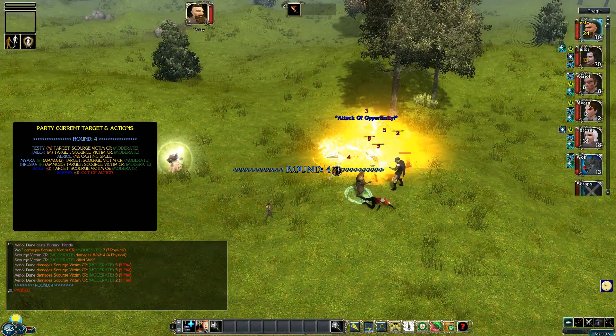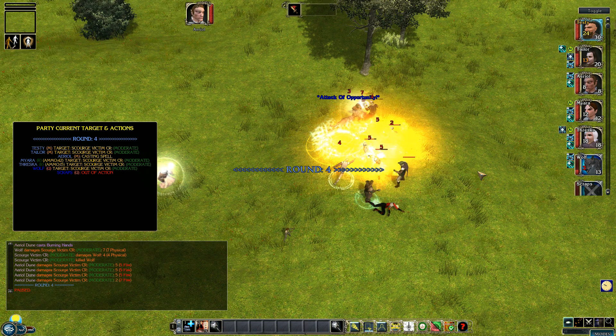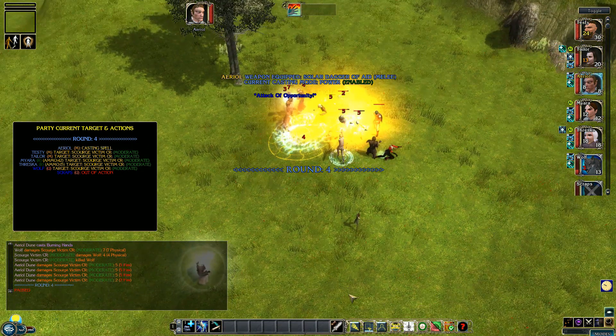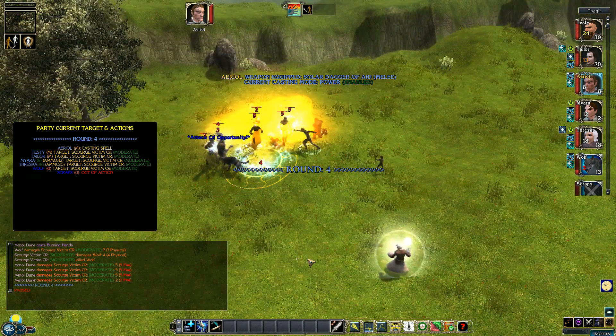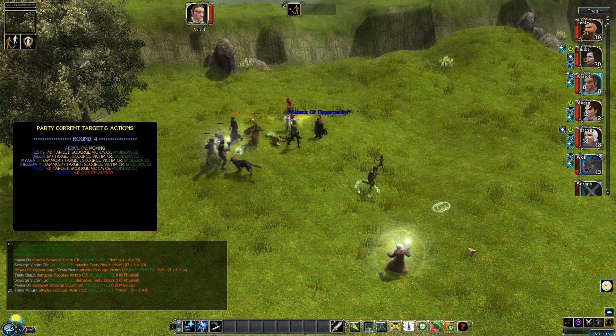That's probably as much as I want Ariel to do, because he's not very strong. So I'll actually bring him back out of the combat. I'm going to double right-click on him, take him out of AI mode, select the character and bring him back out of the combat. I may not be able to do it until I've unpaused, because he's in the middle of a spell. So I'll unpause and I'll move him.